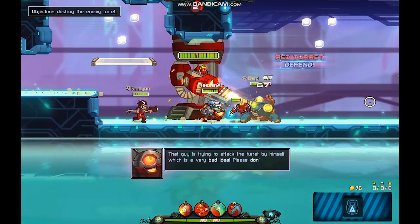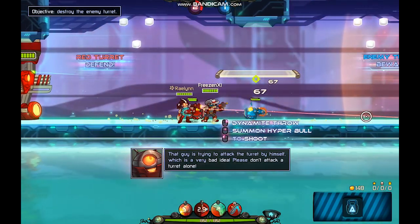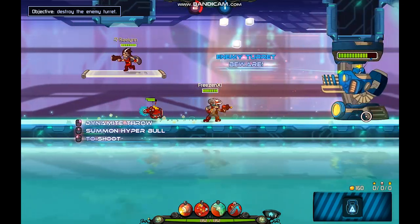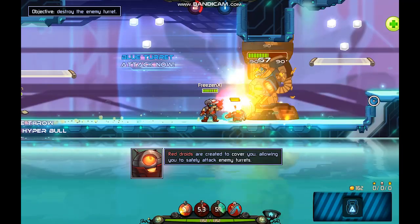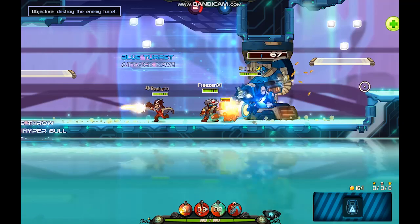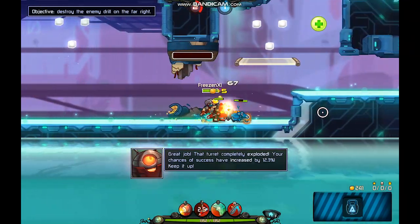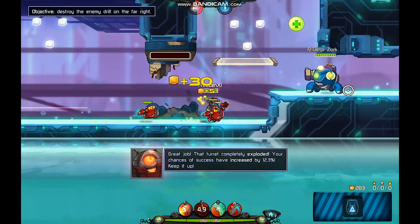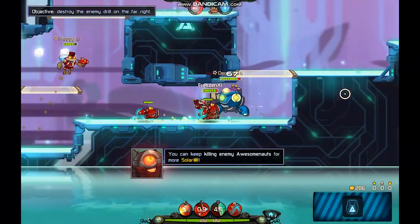That guy is trying to attack the turret by himself — that is a very bad idea. Please don't attack a turret alone. These little droids are created to cover you, allowing you to safely attack any turret. Your chances of success have increased by 12.3 percent! When you kill an Awesomenaut, they will respawn after a while — you can keep killing them for more.